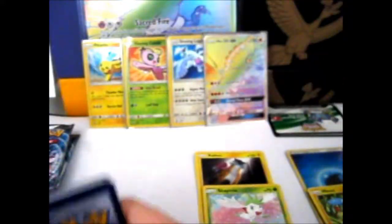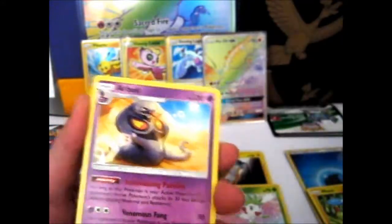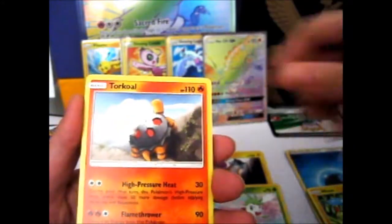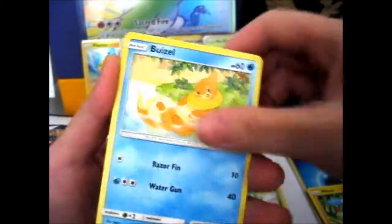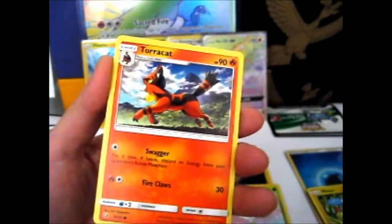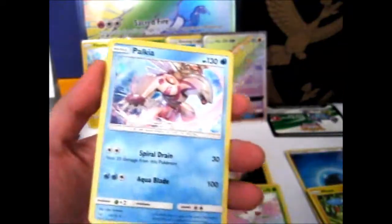Was that two codes for this one? Anyway, we got a Water Energy, Floatzel — so we've got the evolution chain there — Arbok, Pokémon Breeder, Toracle, Totodile. We got a Plessa, Toracat, Lycanroc reverse. And the rare is Palkia.